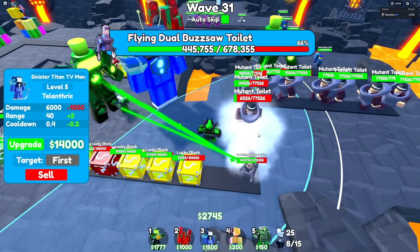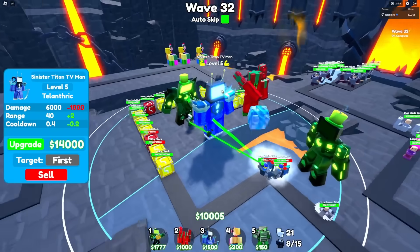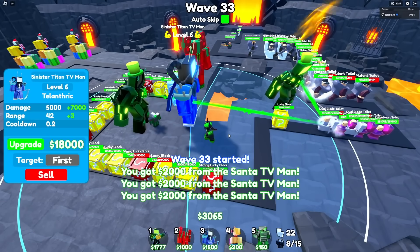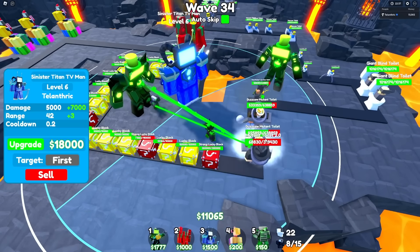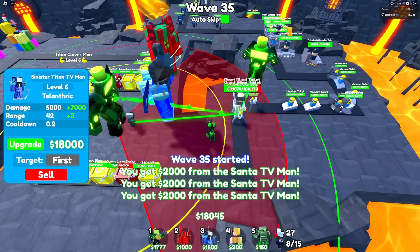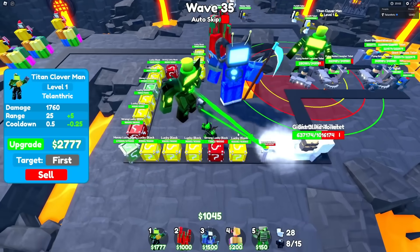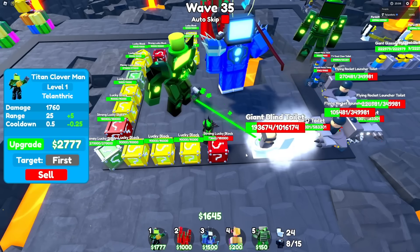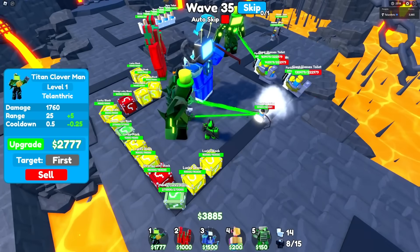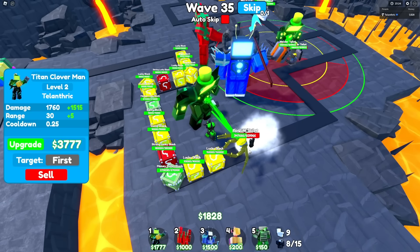The Dual Flying Buzzsaw Toilet is already down to 450k by the time he's hitting Lucky Blocks, and yeah, he is not making it — he's already dead. I have all three Event Titans down right now, and we are definitely cooking. There's a 14k upgrade — only one more to max out the Sinister Titan TV Man. Some of the Lucky Blocks might take damage because there are two Buzzsaw Mutant Toilets inbound. There goes one, and the 18k upgrade. I'm going to stop auto-skipping for now because that's a lot of toilets. This is where I think I lost the last video, because I also auto-skipped to this wave and didn't realize how many there were. But this time we have three Titans, so I think we're chilling.